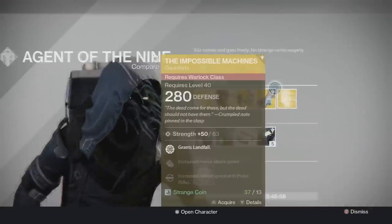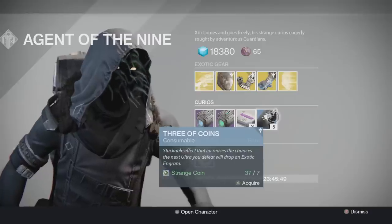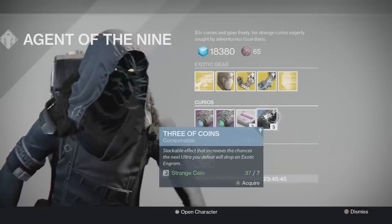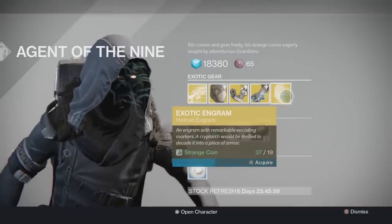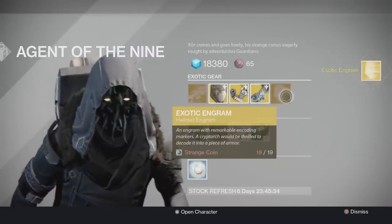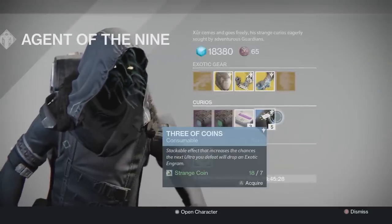Something else that's pretty new with the Nipples is the Three of Coins, which have a stackable effect that increases the chances that the next Ultra you defeat will drop an exotic engram. You heard that right — an exotic engram. I highly suggest if you have the coins, buy these and just try them out. Who knows, you might get lucky and actually get an exotic engram, and it will all pay off for you.